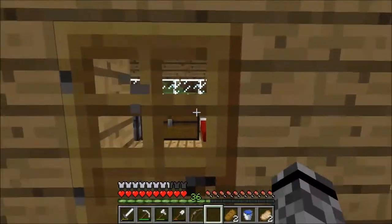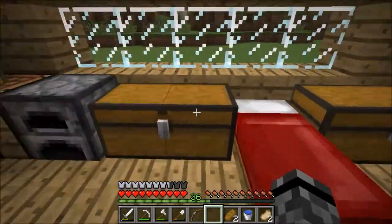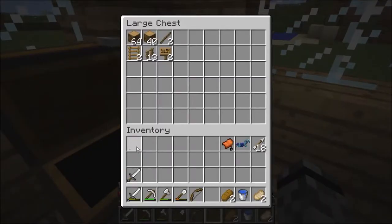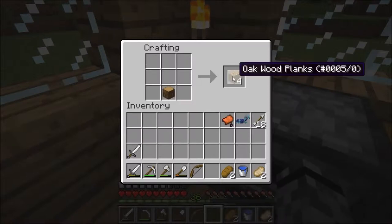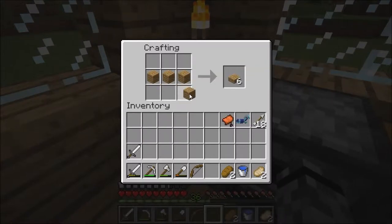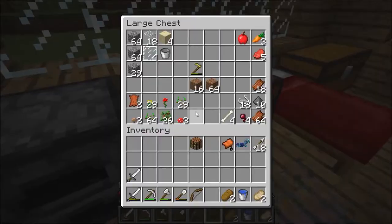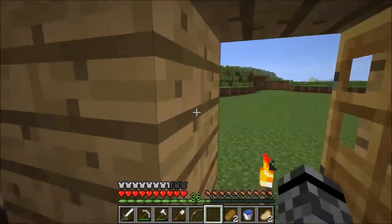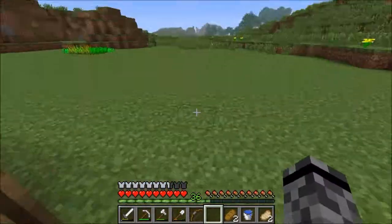Alright, I need to get some supplies for the journey so I can find a horsey. First, put these away and get a crafting table on me. I'll take two pork chops and some bread — I can kill some stuff on the way. This is a quest for the slime and the majestic steed.